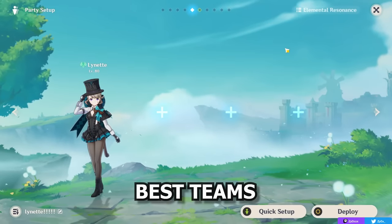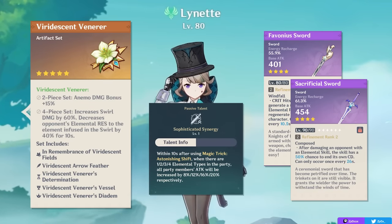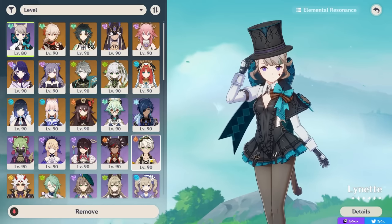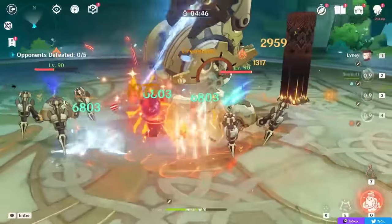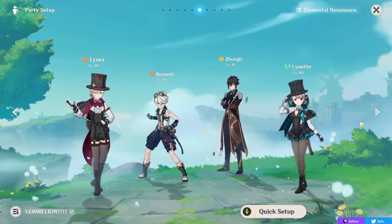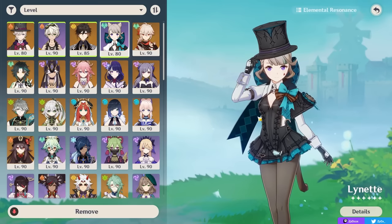Now when it comes to Lynette's teams, as an Anemo support and a Usea-aligned one at that, she is very versatile as the flex option in teams when you want an Anemo damage buffer who can reduce the resistance of enemies through the Viridescent Venerer set, run a supportive weapon, give you some attack through her passive, and also have a decent amount of personal damage. She will typically be picked over other characters in situations where you want this Usea-aligned damage, whereas outside of that she's just a pretty decent free-to-play 4-star option you can use if you want an Anemo support. She is very flexible, following the team pattern of any Anemo character — running as a flex slot with a DPS character of an element you can swirl to really maximize the utility you gain.